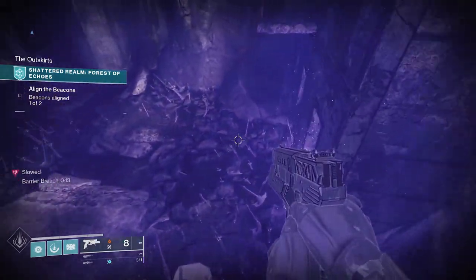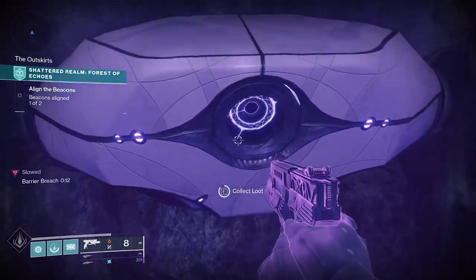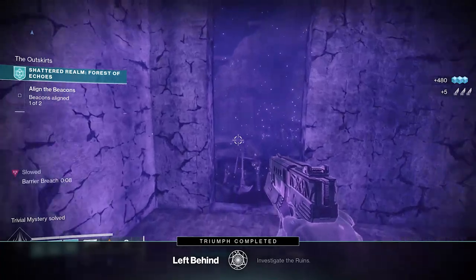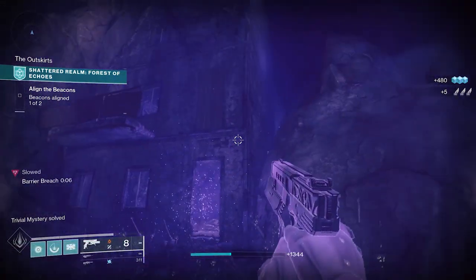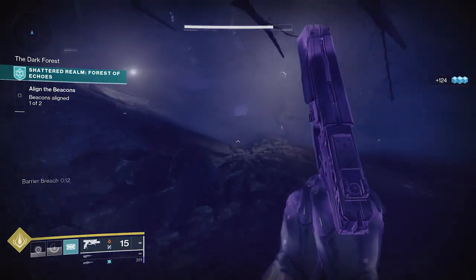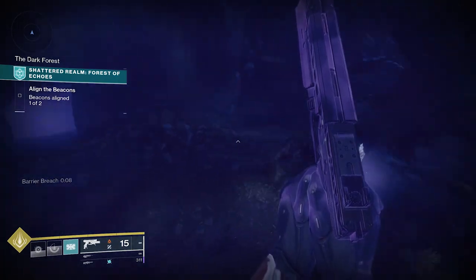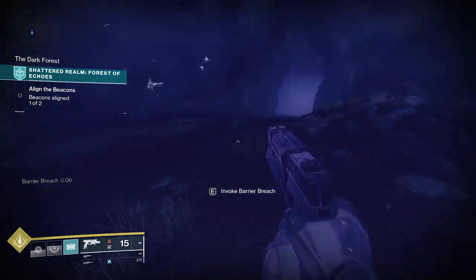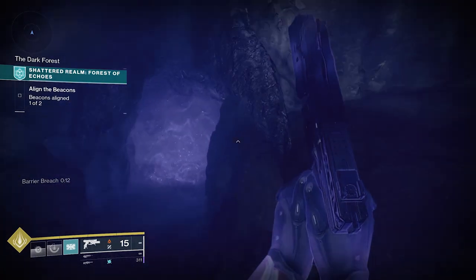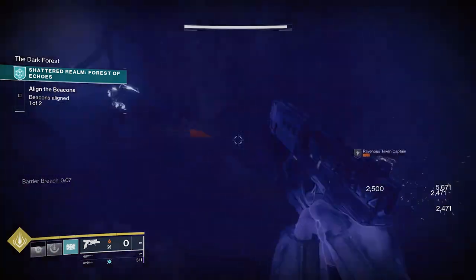Then you're gonna head all the way back towards the beginning, towards that first combat area. Back at the first combat area, you should see a cave with a barrier on it. There's a node a lot closer to this door — I used the one from the hut from a couple of anchors ago because I didn't see the closer one. Get in this cave and we have a chest and an anchor in here, and again, leave the way you came in — trust me on that one.